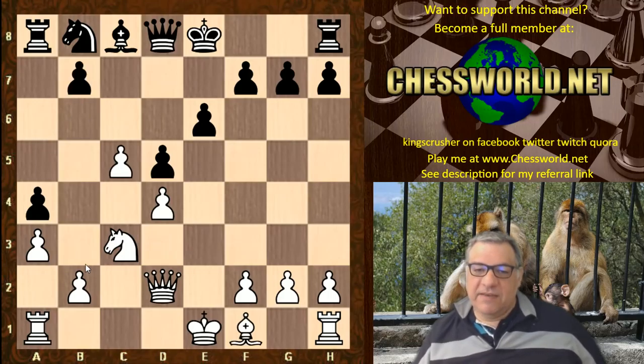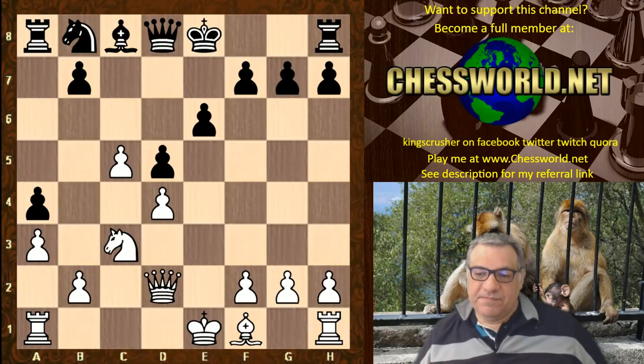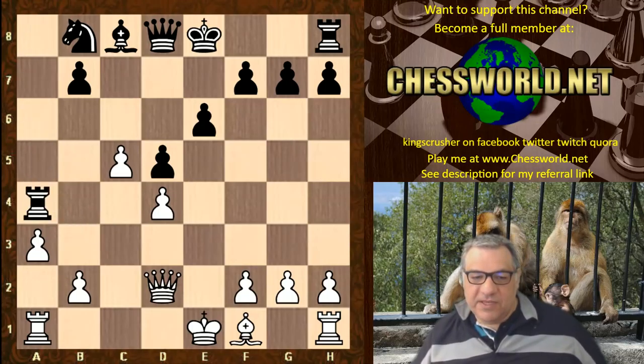Ne4, Bishop d2 — not minding giving up the dark-square bishop here. Knight takes, Queen takes a5. a3, and this has all been seen before up until this point, when usually white just plays Bishop d3.